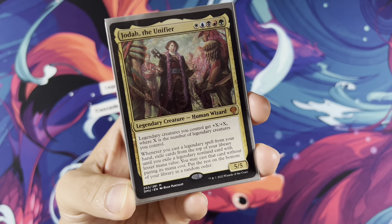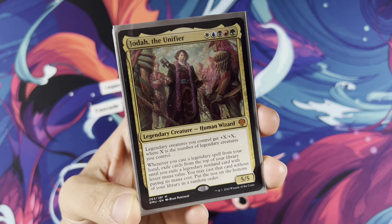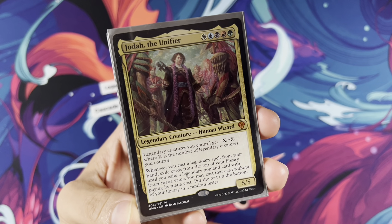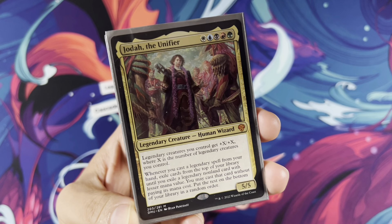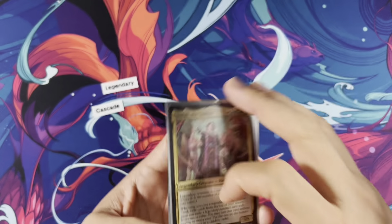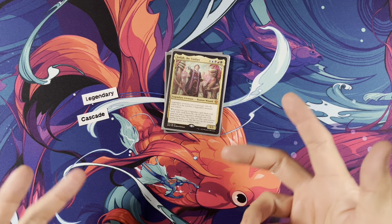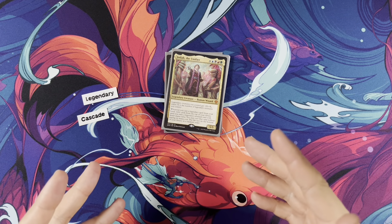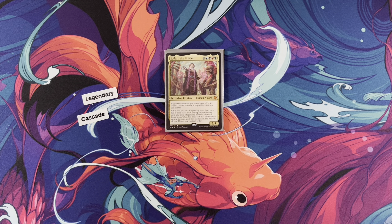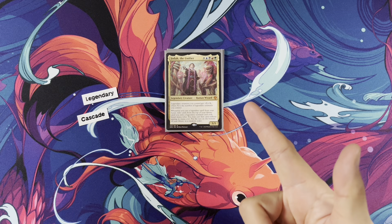Two important sections. Legendary creatures you control get +X/+X, where X is the number of legendary creatures you control. Jota says five-five, but Jota's pumping ability automatically pumps him to six-six right away. Whenever you cast a legendary spell from your hand, exile cards from the top of your library until you exile a legendary non-land card with lesser mana value. You may cast that card without paying its mana cost; put the rest on the bottom of your library in random order.